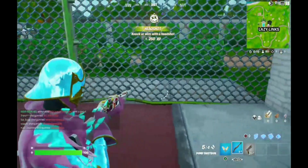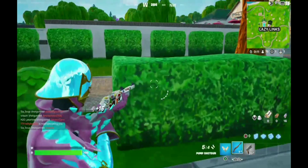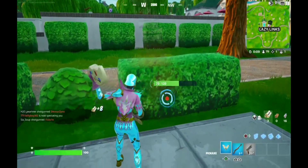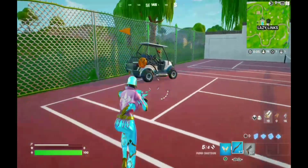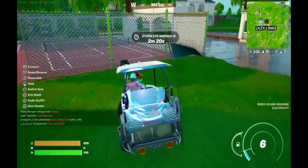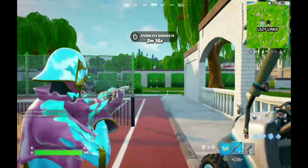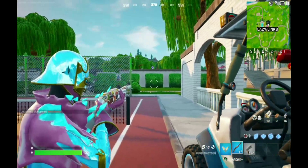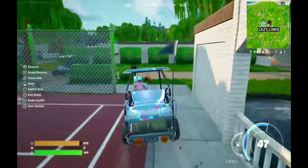Right here, you do not need to break this fence or the bush behind it — I just decided to, just to be safe. Once you did that, if you chose to, just get in the golf cart. Once you get in the golf cart, just line it up with the middle bush. I will get out of the golf cart to show you — just line it up with that bush, and then once you are lined up, get in the golf cart and just hold the accelerator button.